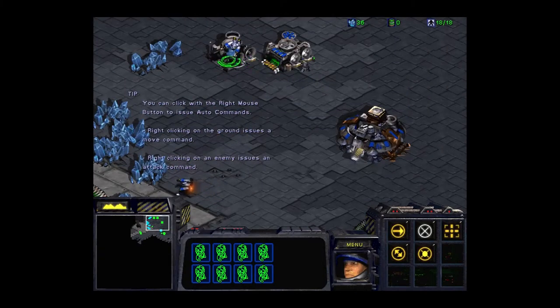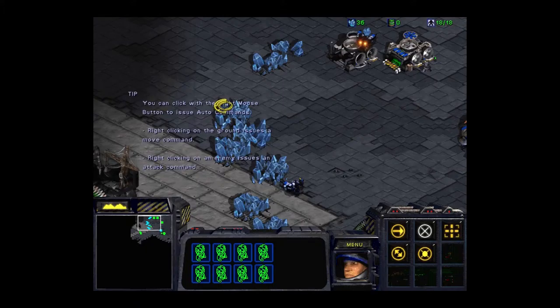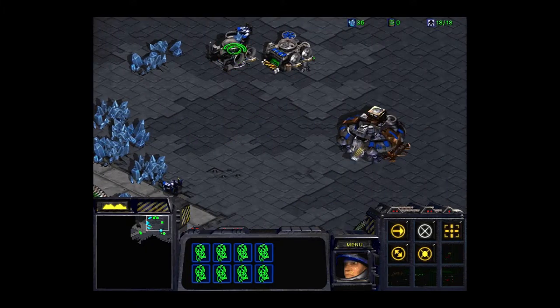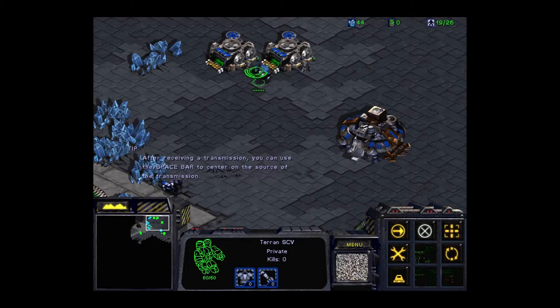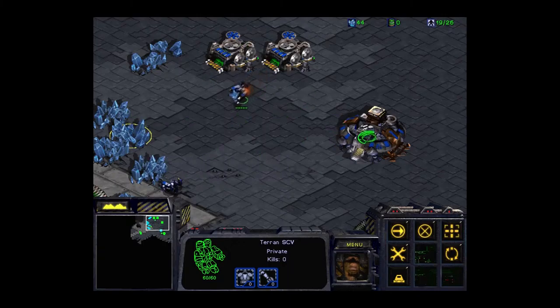And then you've got your work troops — your SCVs. These guys both do the mining as well as the building. And there are always limitations on how many troops you can have. In this case, the supply depot, as you'll see in the top right corner, sets the maximum amount of troops I can have, confined between my workers and other things.